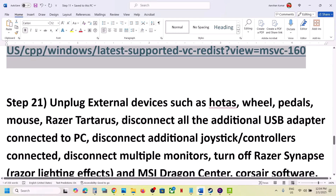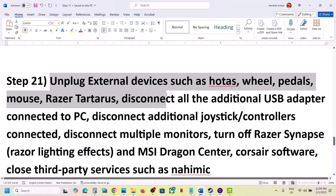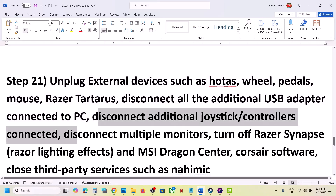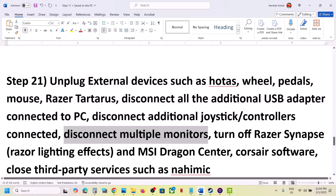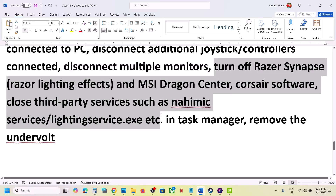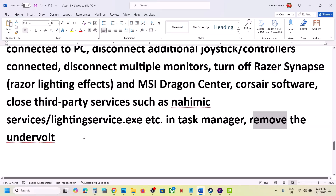The next step is to unplug all external devices you are not using. Disconnect any USB adapters, extra controllers, and multiple monitors — try launching the game on a single monitor. Close any extra third-party applications running in the background. Also, if you have undervolted your computer, remove the undervolt and then launch the game.